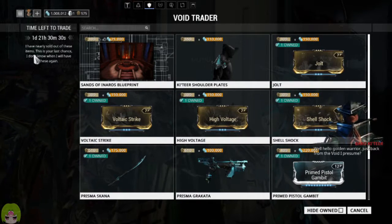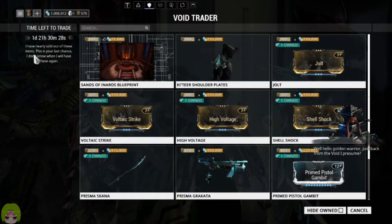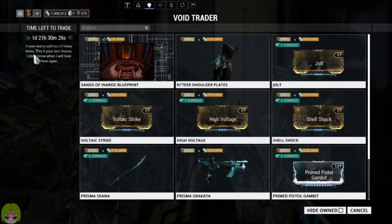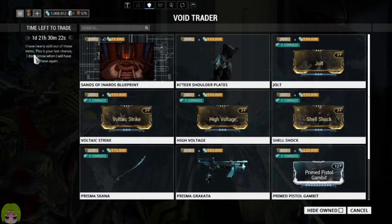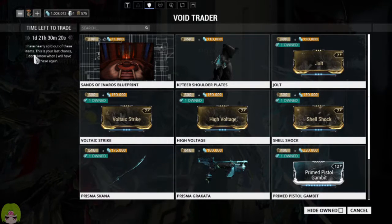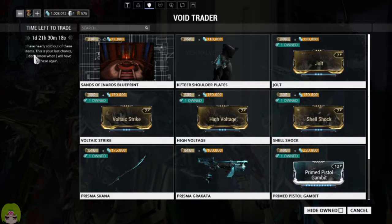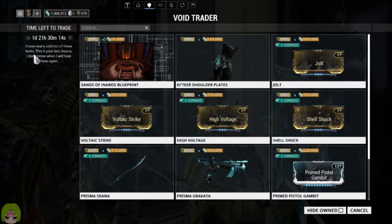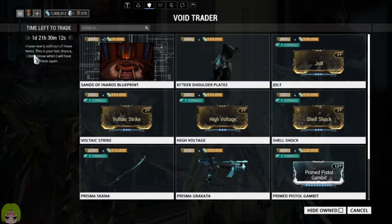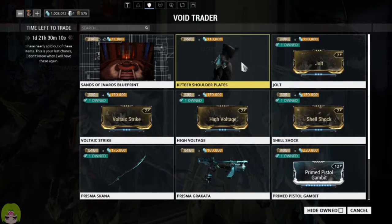He's got the Santa Vinaros blueprint — just back from the void, I presume. He's got the Santa Vinaros blueprint; if you do not have that, go ahead and pick that up. That's going to unlock the Santa Vinaros — the Inaros warframe.